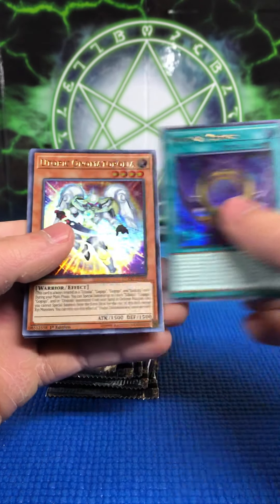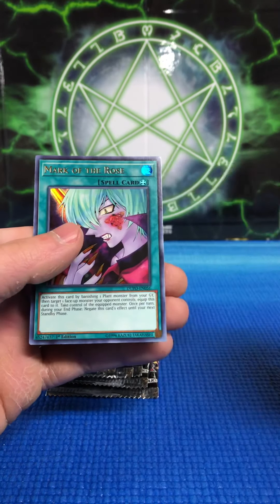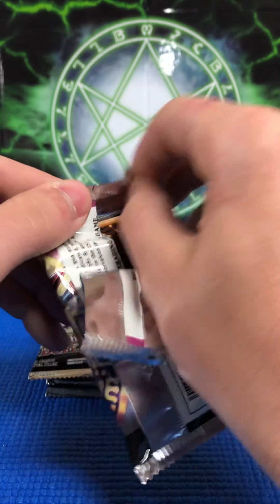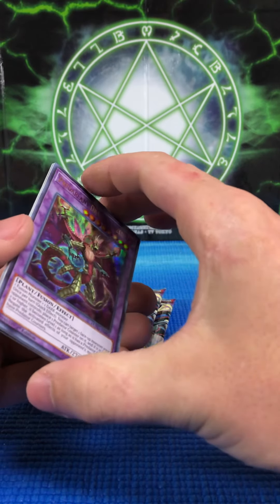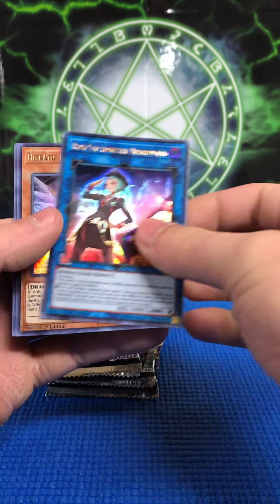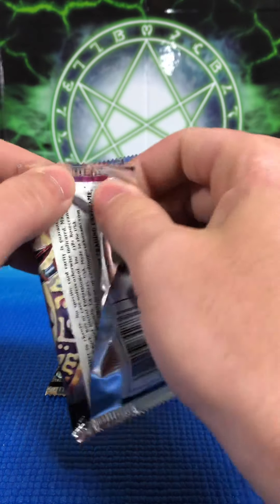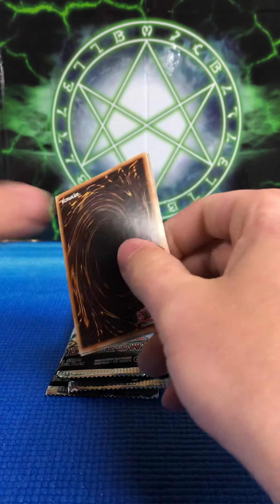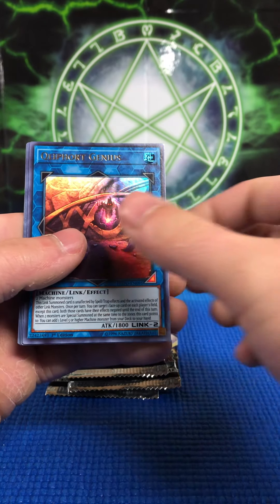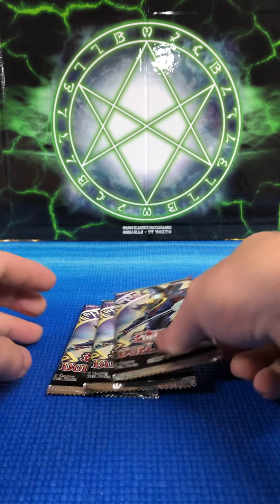Necroz Mirror, Utopic Onomatopoeia, Necroz of Trishula, Stardust Wish, and Mark of the Rose. Predaplant Dragostapelia, Double Hero Attack, Beat Cop from the Underworld, Heratic Dragon of Tefnuit, and Trickstar Holly Angel. Evenly Matched is in here as well — I forgot about that. Double Hero Attack, Quillbolt Hedgehog, Necroz of Valkyrus, El Shaddoll Fusion, and Necroz Kaleidoscope.